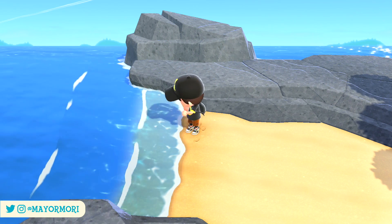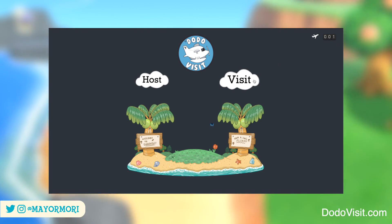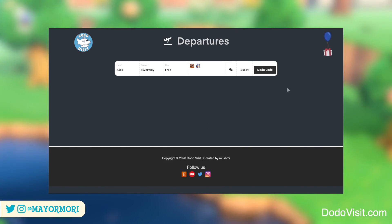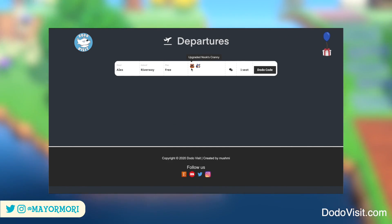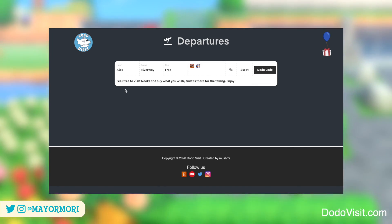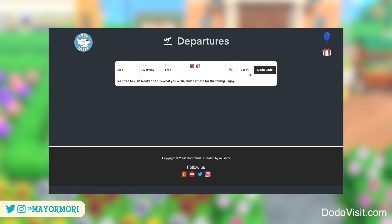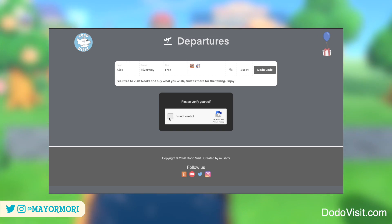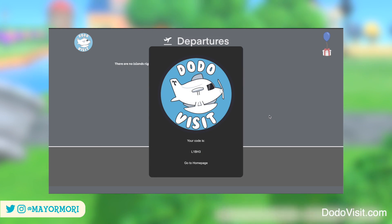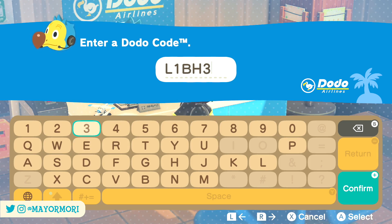If you're the one looking for other islands, you can simply head to the visit section and see if there are any islands available. Thanks to my brother who helped me make this video, we can see he hosted his island and let us know he has both the upgraded Nook's Cranny and the Able Sisters shop. He also kindly let us know in a note that we can help ourselves to fruit if we want to. It's as easy as selecting the Dodo code, proving you're not a robot and claiming the code. Then it's just a case of typing in the Dodo code at Dodo Airlines as you normally would and heading over to the island you chose.